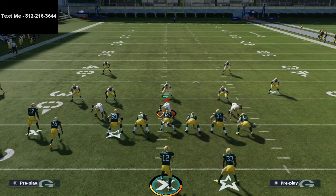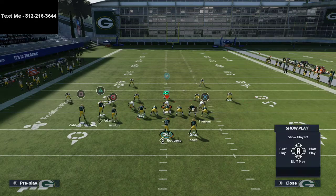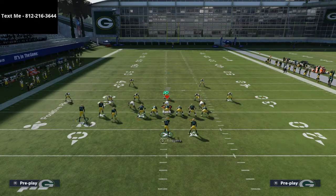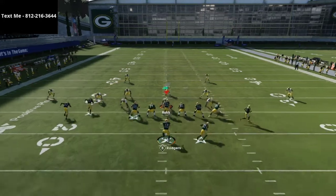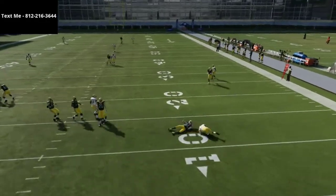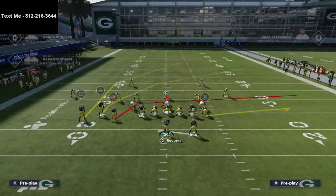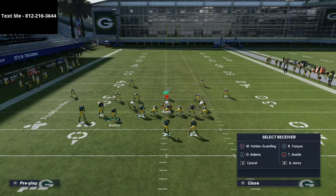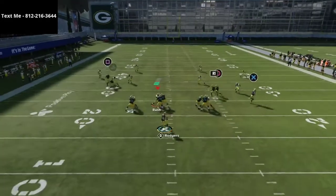The beauty of this is it gives you multiple options even if they don't run Cover Four. For example, let's say they look like they're running Cover Four but they're actually in Cover Two. We're going to use the same route combination, and the beauty of the option route is it's a very effective pull route — it pulls the deep blue zones really well.